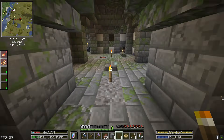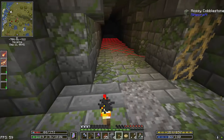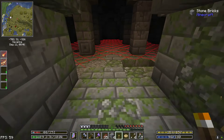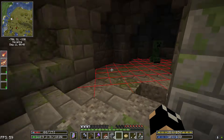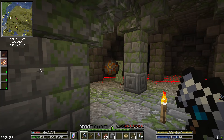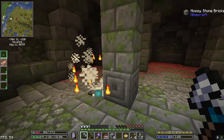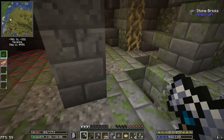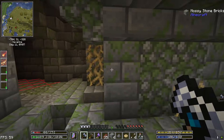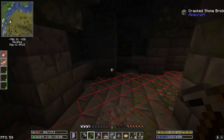Got mobs coming up from the pits of hell. I need coal bad right now. Well, that's fine — I don't necessarily have to light this up. What is this? Requires level 21 — that's unfortunate. Very very unfortunate. I want to get up to level 11. Oh, we did get a diamond though.